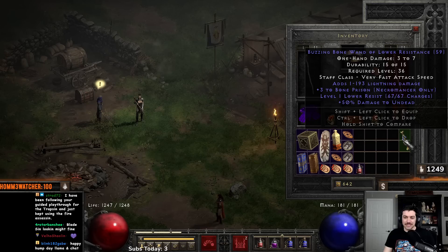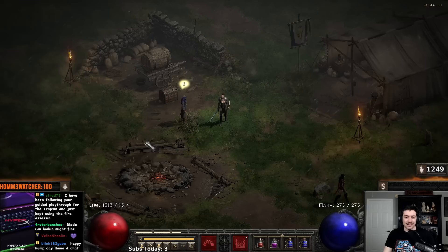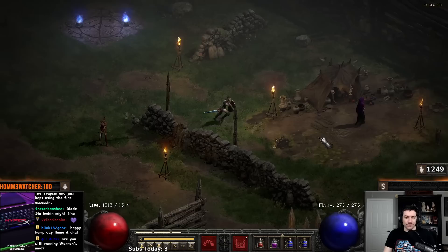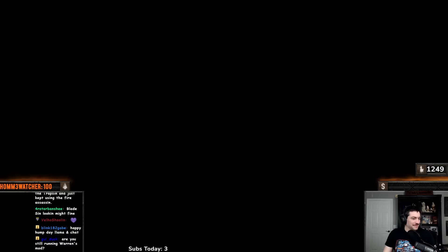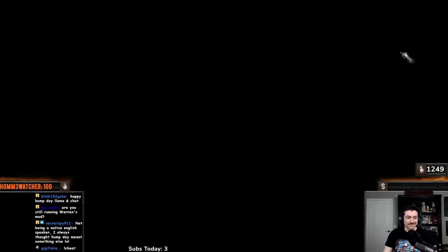We also have some 40 to life, 20 MF gloves. We could shop some 30 cold res gloves to help out. We have our teleport staff, our Lower Resist wand, and charms with resistances. You can see we're actually maxed on fire res, which is crazy nice. Fire and light res are the ones you want to be focusing on more. Oh wait — that's my hack mod, let me turn that off really fast.